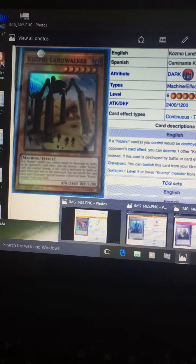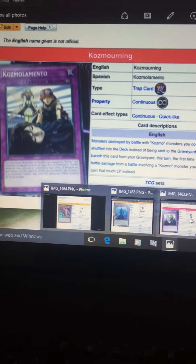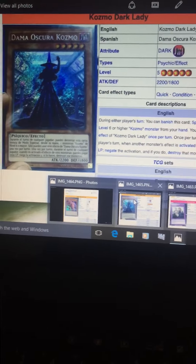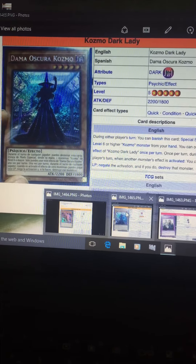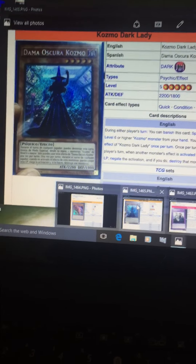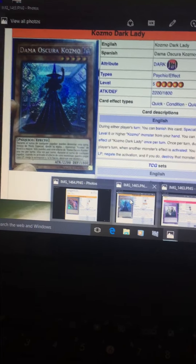Landwalker is good, but I wouldn't run more than one. Cosmo Mourning — same thing, card is good but I wouldn't run more than one copy because the card is kind of slow. Dark Lady — this card is really really good. I would run three copies of this card because in the mirror match, whoever brings this card out first basically wins. Also this card is really good against monarchs and PK Fire because those decks rely heavily on monster effects, and the fact that this card can stop monster effects is really really good because monster effects are everywhere right now.